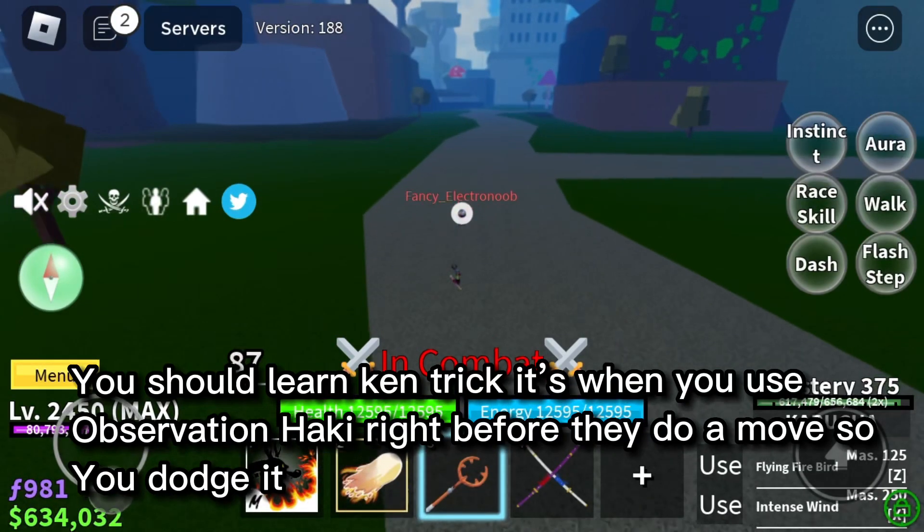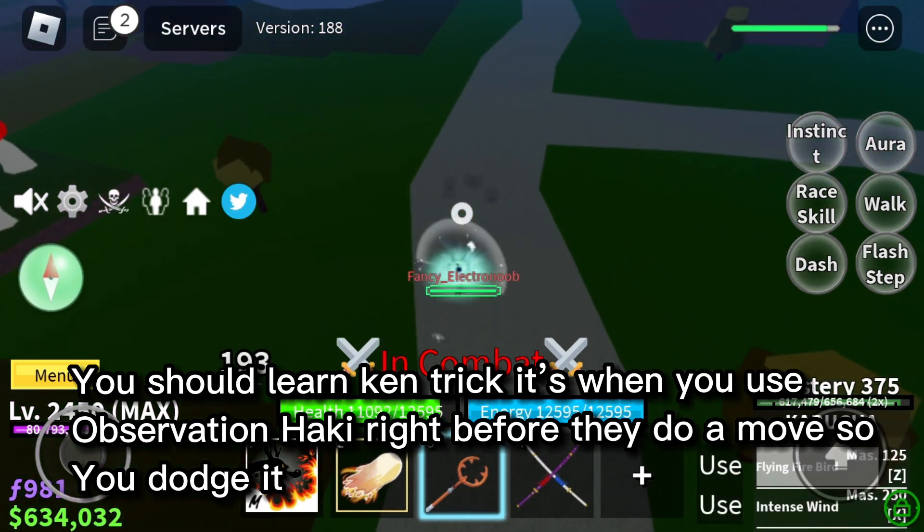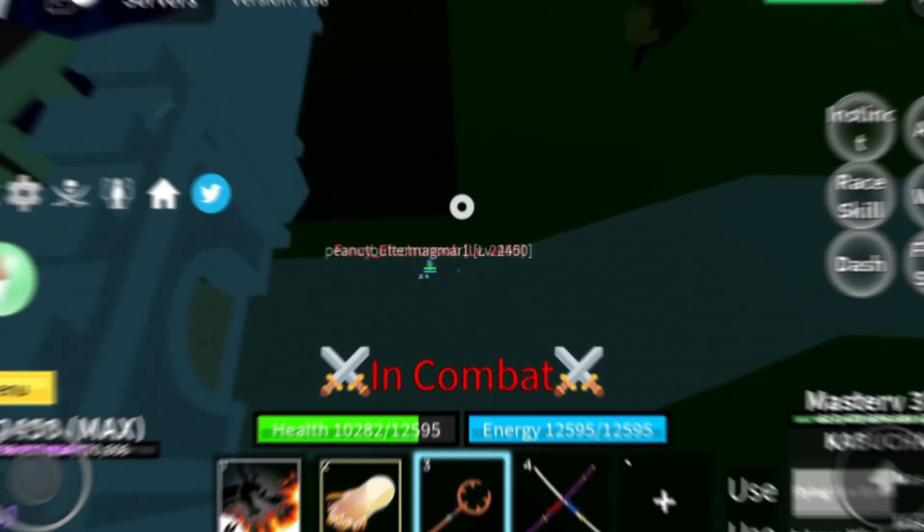You should learn the Ken trick — it's when you use Observation Haki right before they do a move so you dodge it. You see.